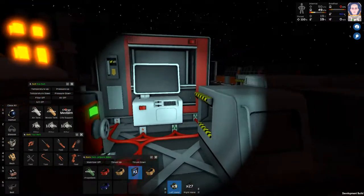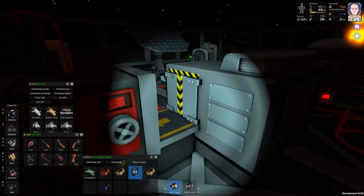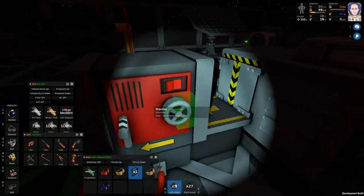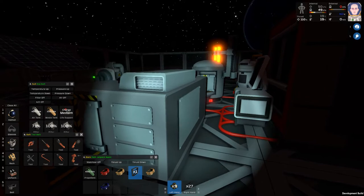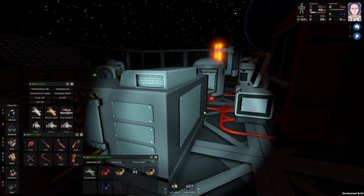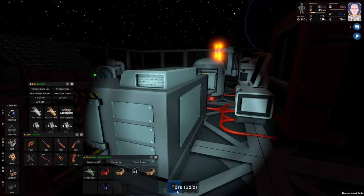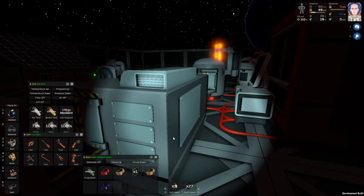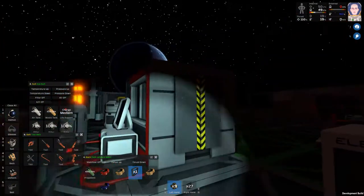I've put a stack on basically everything so it's not spitting things out one at a time, and I understand how to adjust it. I know about the stack sizes — walls and glass panels come in stacks of 50, belts and tools are single stack, and ingots can go up to 500. Just so anyone wanting to point that out knows I'm aware.